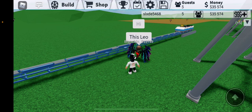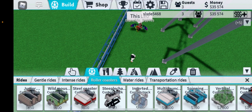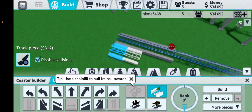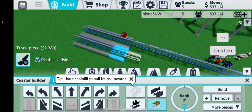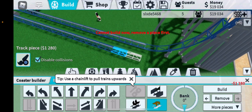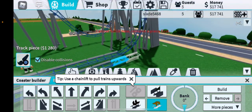Now put this in closing mode. You're going to want to add another coaster right here. You'll need another multi-launch coaster. Put it here, count out two, three, four pieces, put a booster, and do the same process — except you don't want that top hat like the Batman one.